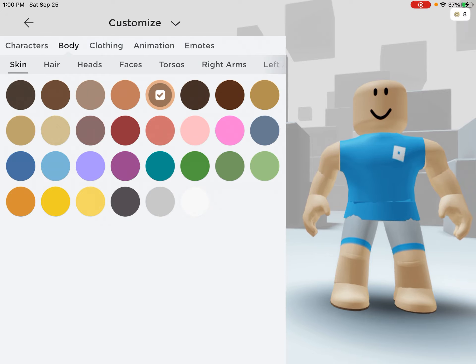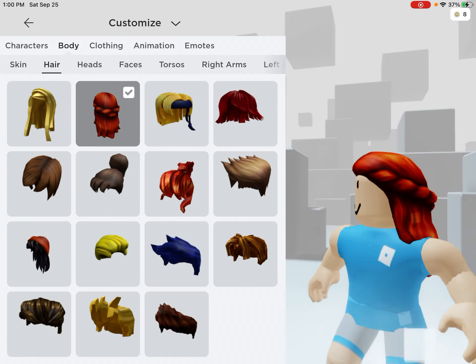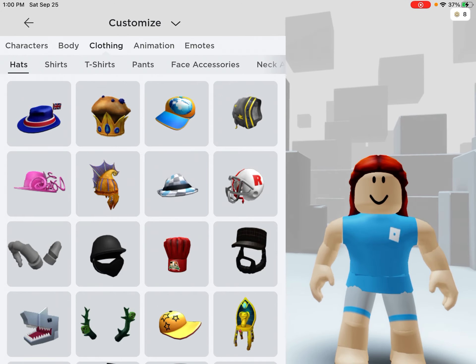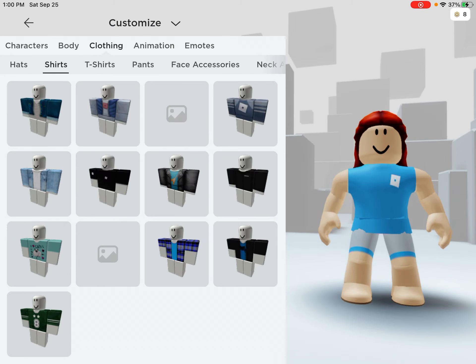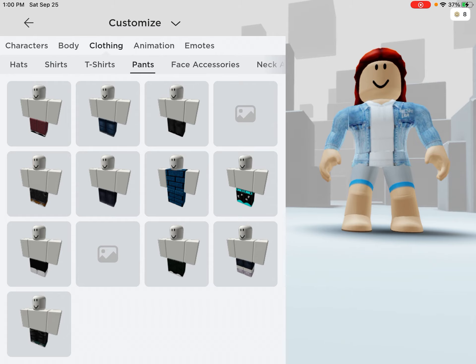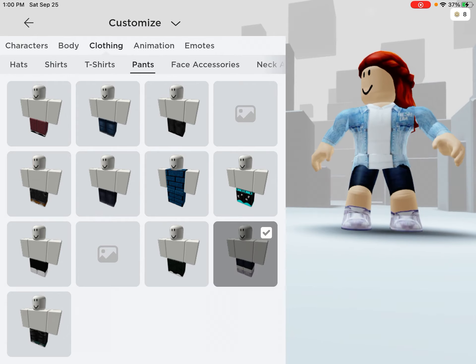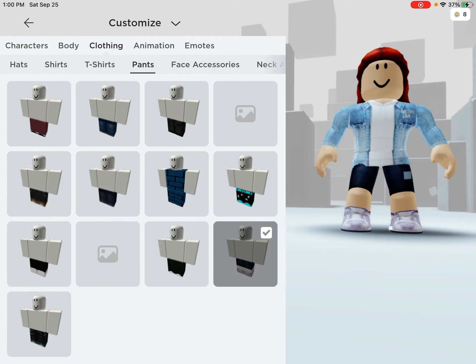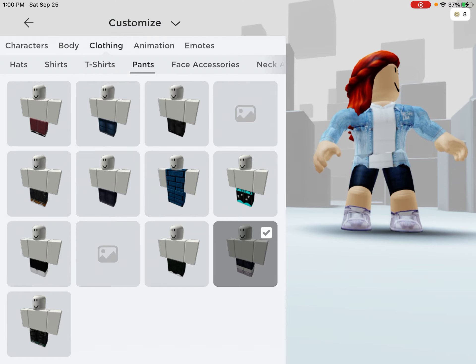So the way that you're going to do this is you're going to go to hair and do this right here. Then go to clothing, go to shirts, and you'll do this one. Go to pants and either choose this one, or this one, or something — this is probably the best one to do.